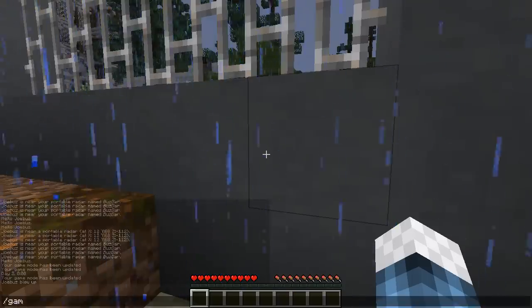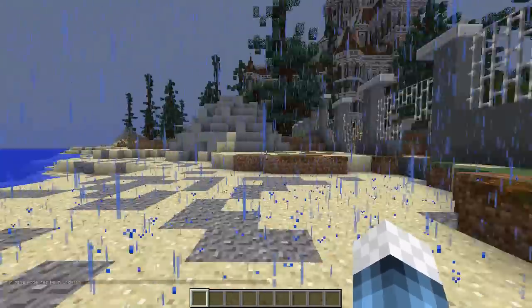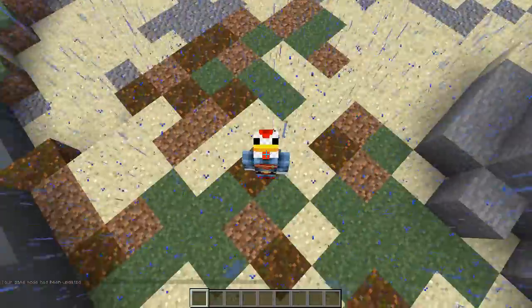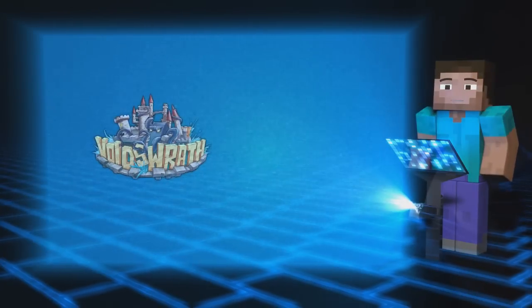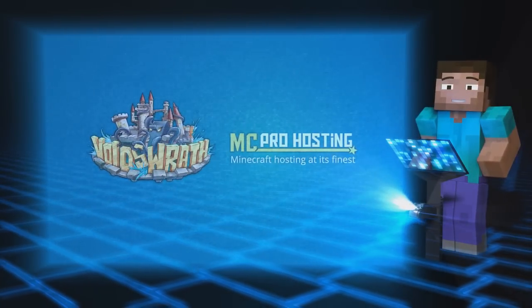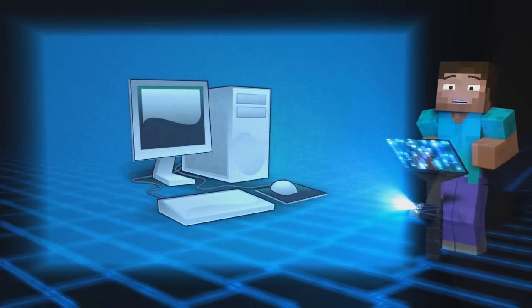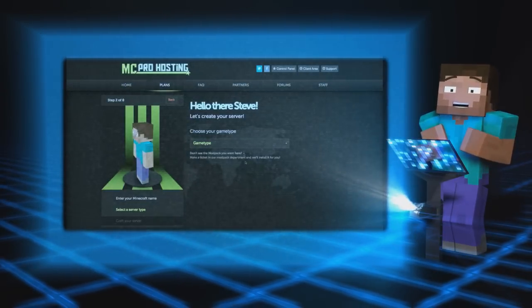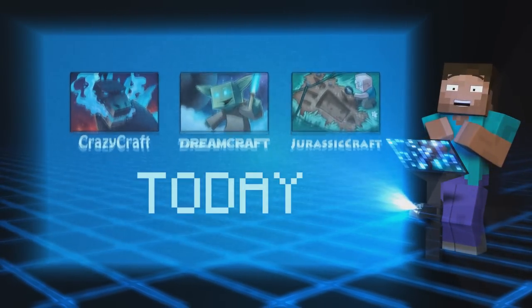The prison is in chaos — the rain has come and the prisoners are escaping! If you want to see us do a security challenge, make sure to hit that thumbs up and let's try to hit 3000 likes. Check out the mod — links are in the description. Thanks for watching! And if you want any mod packs auto-installed straight to a server, check out MCProHosting.com for Crazy Craft, Dream Craft, or Jurassic Craft servers.